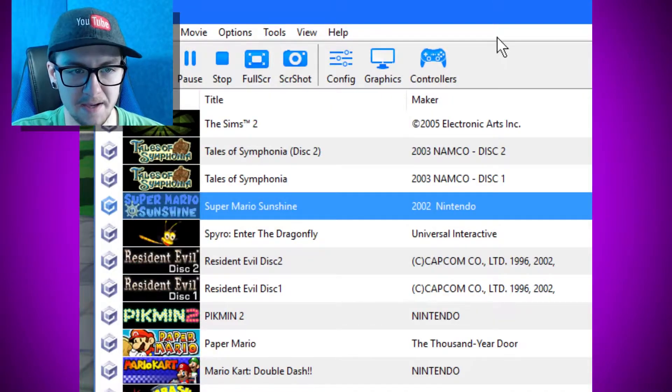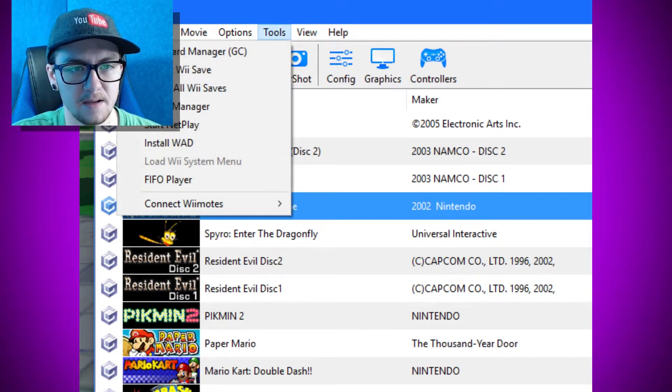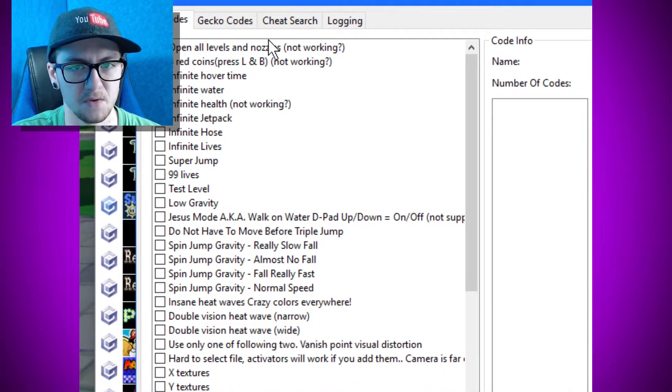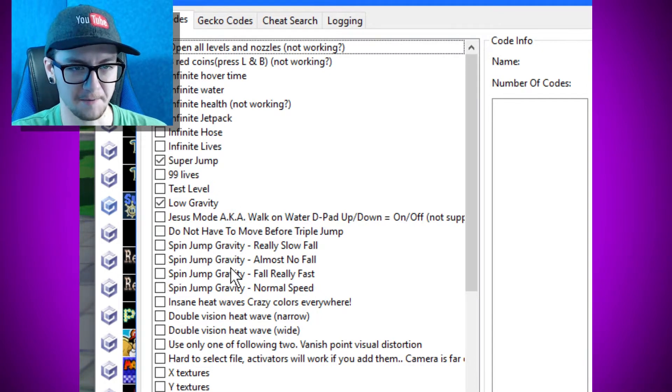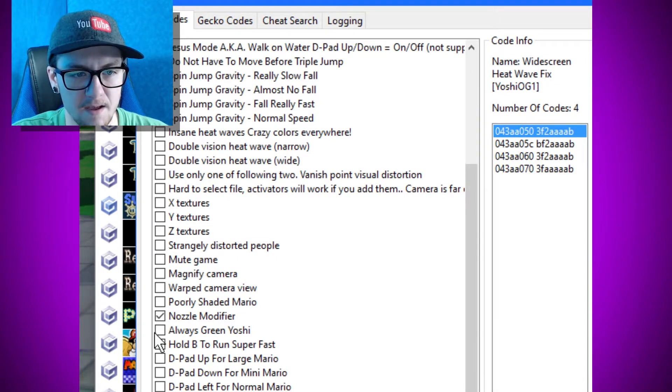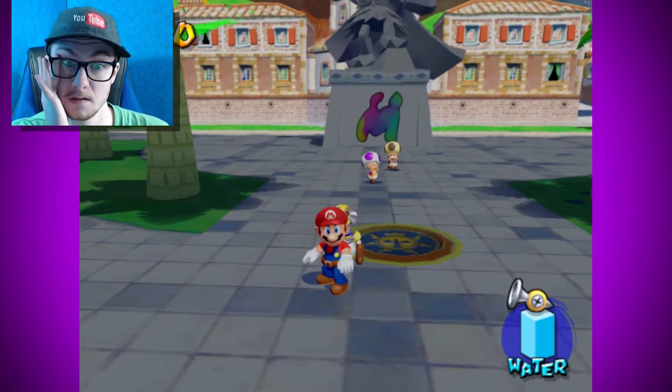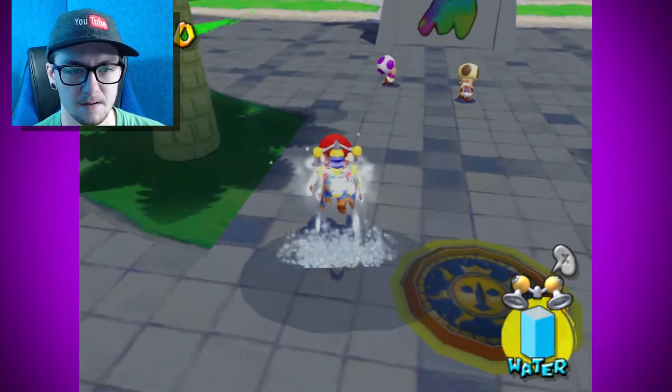When you open the Dolphin emulator, there's a game list that stays open separately from the gameplay screen, which is not typical of an emulator — usually you can do everything within the game screen. I went to cheat manager, and there are a ton of cheats: infinite whatevers, super jump, low gravity, Jesus mode, walk on water, D-pad nozzle modifier, and the large Mario code, which isn't as fascinating as I thought.